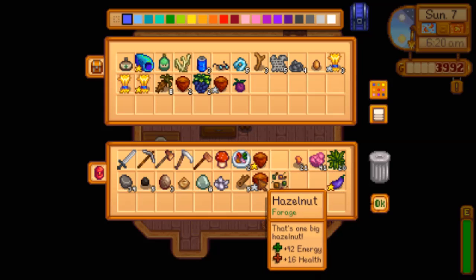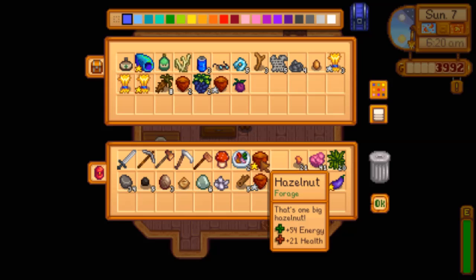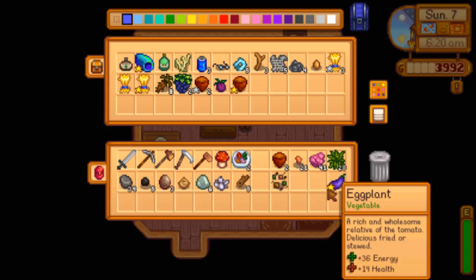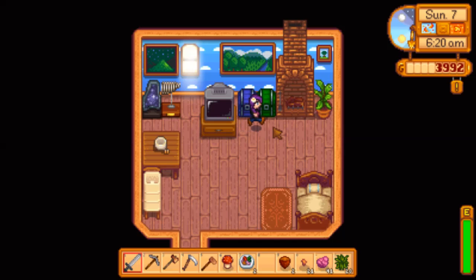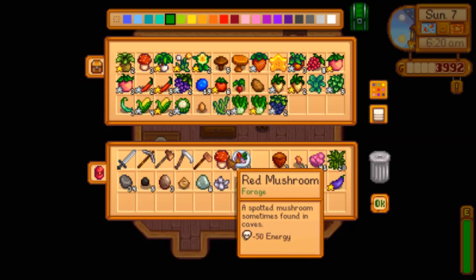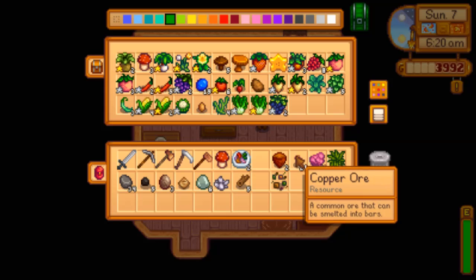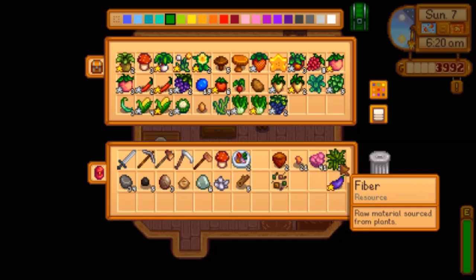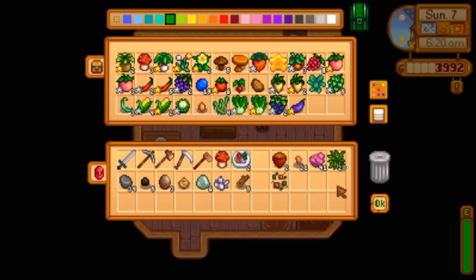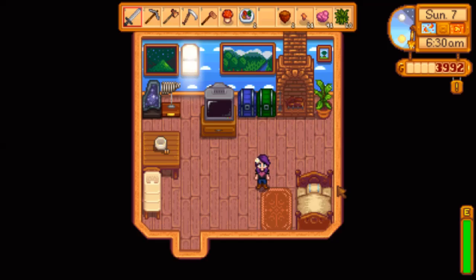Alright, we've got some good stuff here. Let's get rid of those normal ones and keep these really good ones. I don't remember if we have any mushrooms. Eggplant might be in the other chest. Red mushrooms — we do. We have three red mushrooms. You might as well sell this one. Bug meat. And eggplants. We don't have any gold star eggplants. Yes, but now we do.